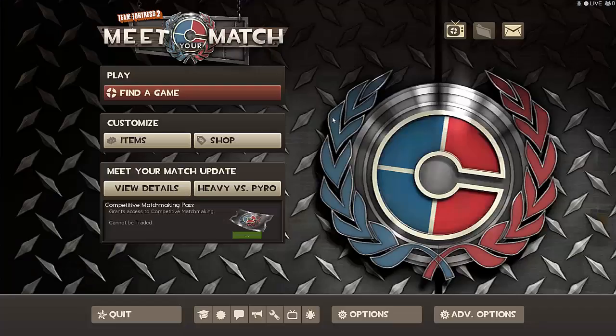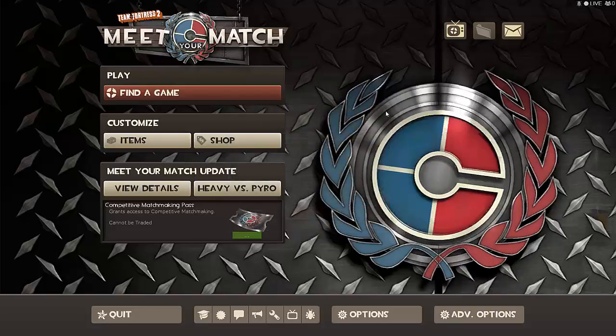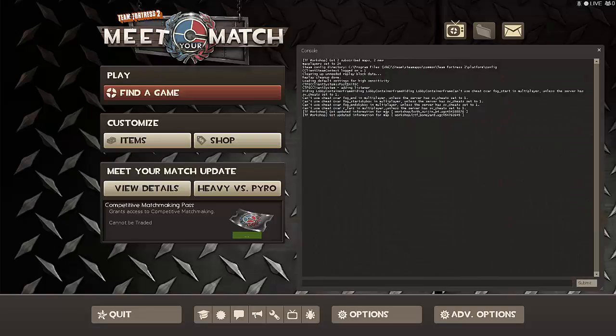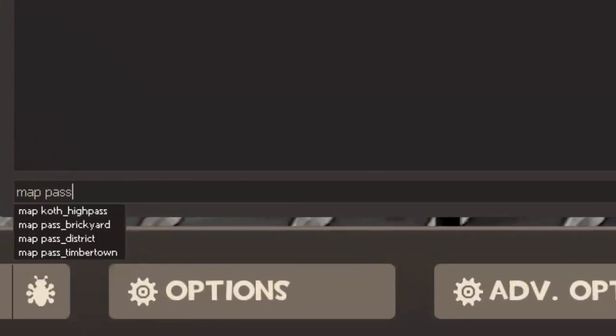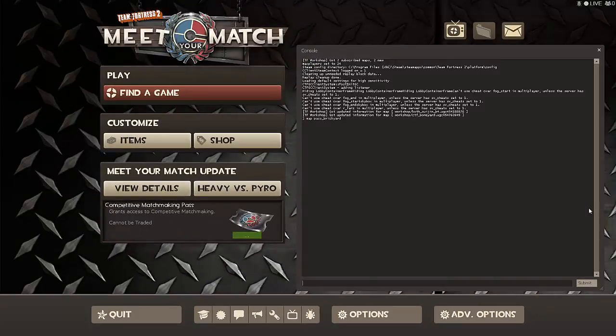Now I'm going to show you how to do this by yourself with bots using console commands, bringing the bots into special positions — this will get you the achievement. First you have to make your own server. You can't make your own server like before because TF2 changed it — there's no add server button anymore. So now you do it through the console. To activate your console, go to Options, Advanced, and enable Developer Console. The button underneath Escape — you click that and your console comes up. To make your own server, type 'map pass_brickyard' into the console.